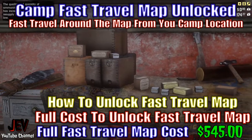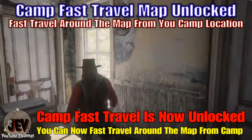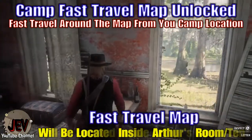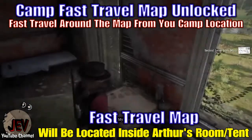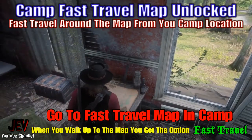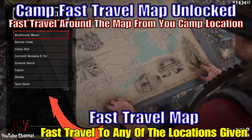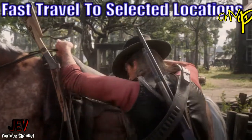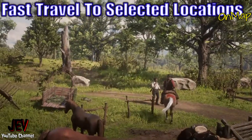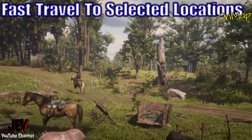You have to upgrade it twice — Dutch's and Arthur's lodging — for 545 dollars. Now that you have upgraded the camp and got the fast travel unlocked, the fast travel map is located in Arthur's room. When you walk up to it you will get the fast travel option, and once you select that you'll have a menu to choose where you want to go — any location on the map that you have unlocked. It does not just go to a black screen; it gives you a cinematic view of the fast travel, which is awesome.